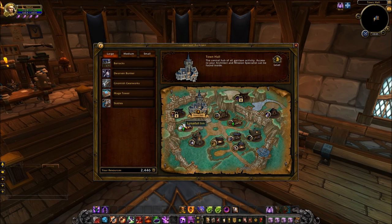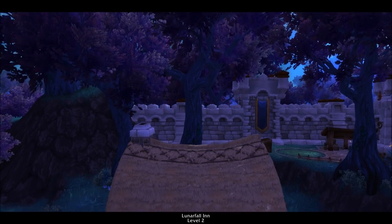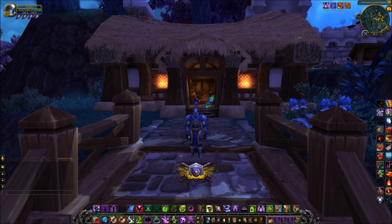So let's move it to level 2 now. To do so, you need 300 garrison resources, 300 gold, and of course that hour of construction time. Get all that in place and you'll have your level 2 inn in absolutely no time — or of course, if you're Horde, it'll be your Frost Wall Tavern.